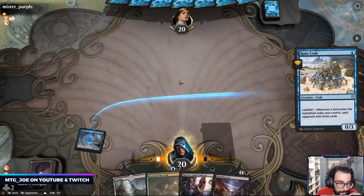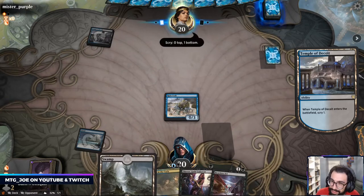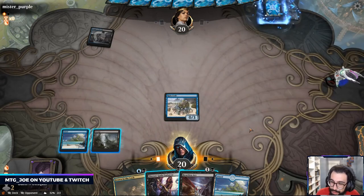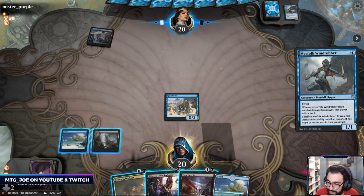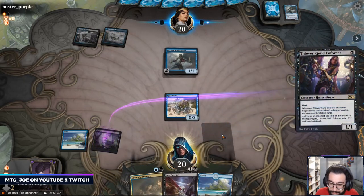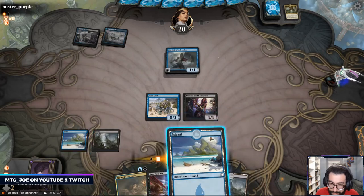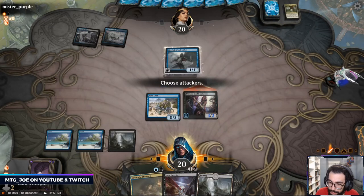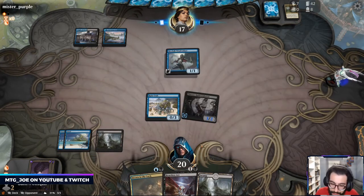I did say Crab on one. Let's go — keep on top. Hopefully they needed lands. We can sneak this in if they don't play anything. Like this, we've already turned on our Thieves Guild. Crabs are legit. We can counter basically anything they play or just kill.